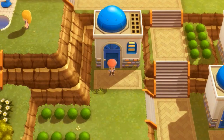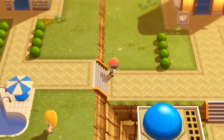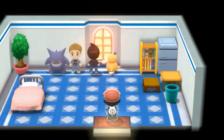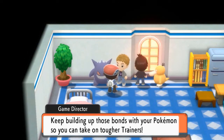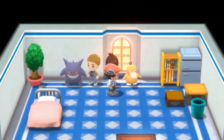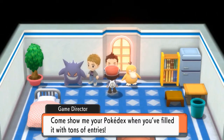Let's move on. There are some houses we can't enter without Rock Climb, but here we are at the Valor Lakefront. You can talk to the game director here — he says 'It's me, the Gengar-loving director. Keep building up those bonds with your Pokemon so you can take on tougher trainers.' There's also an NPC who asks if I'm filling the Pokedex and tells me to come show them when it's filled with tons of entries.